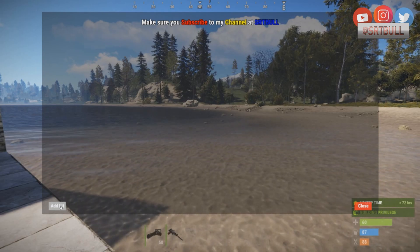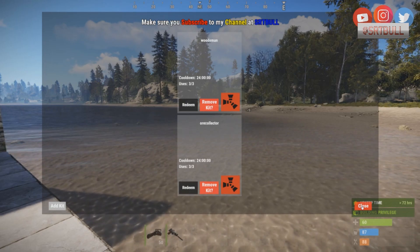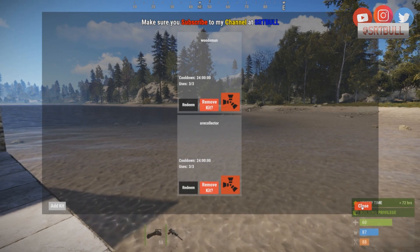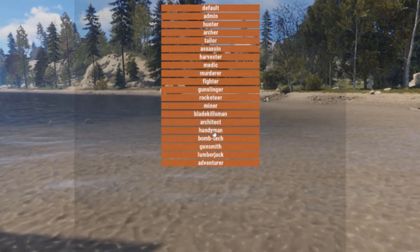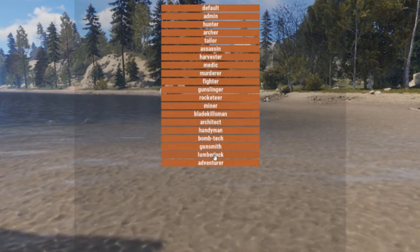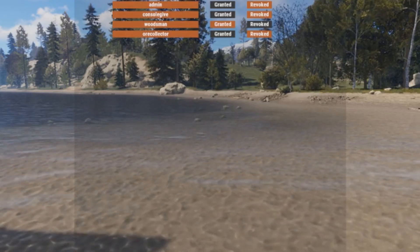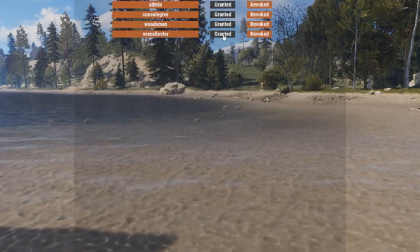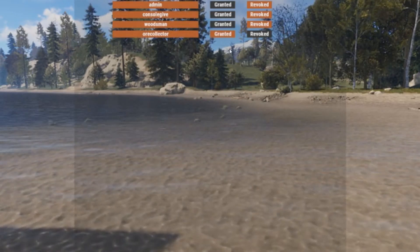Using /kit we can see the kits are available, but remember these kits have permissions attached, so a default player won't see them unless they have those permissions — which Player Challenges will automatically assign once they become the leader in a specified category. Going into Permissions Manager, we find the lumberjack group, go into Kits, and grant the woodsman permission. Then we find the miner group, go into Kits, and grant the ore collector permission.